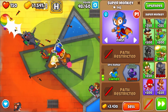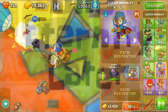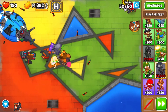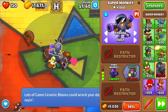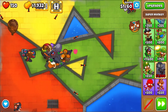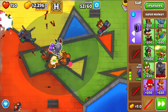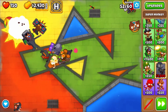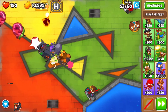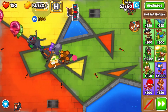Epic range - now we gotta save up for robo monkey. Back on round 50 with robo monkey, but it's still not going to be that effective because it's only shooting darts. We'll be saving up for tech terror so it will be effective, because tech terror and anti-bloon still shoot plasma projectiles even without plasma blasts or laser blasts.